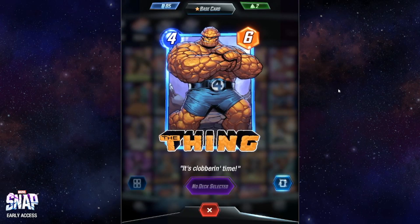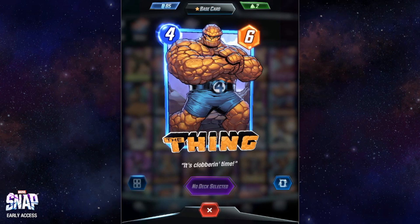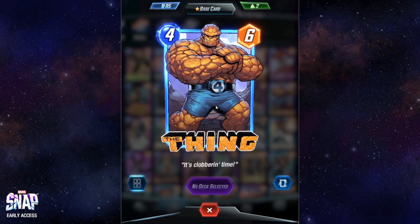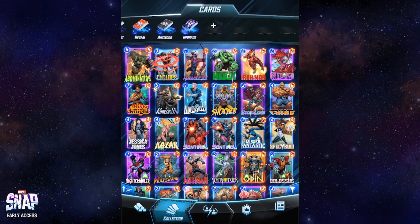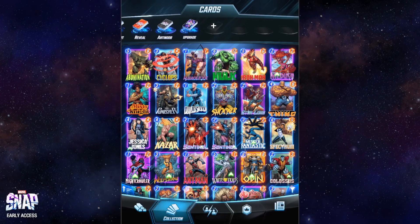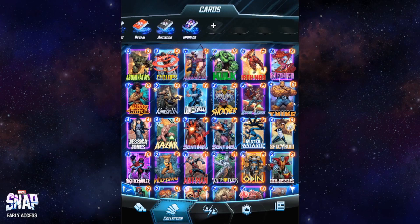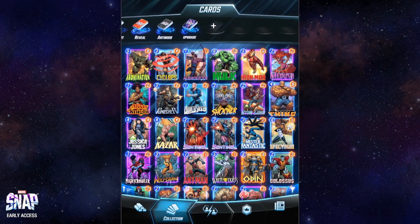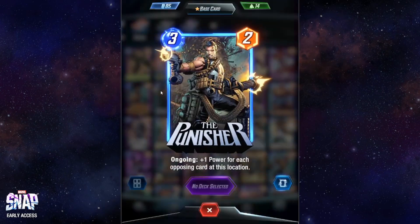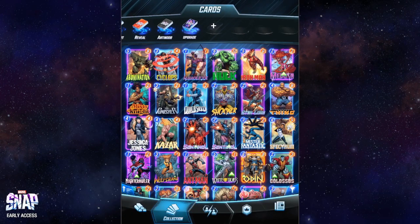For The Thing, the same logic applies as for Hulk and Abomination. Four energy, six power, no extra ability. If I rank them, Hulk is the best, followed by Abomination, and then The Thing one level below. From this second line, my favorites are Starlord followed by Punisher, but this line was really unfortunate as there are many cards I don't like.